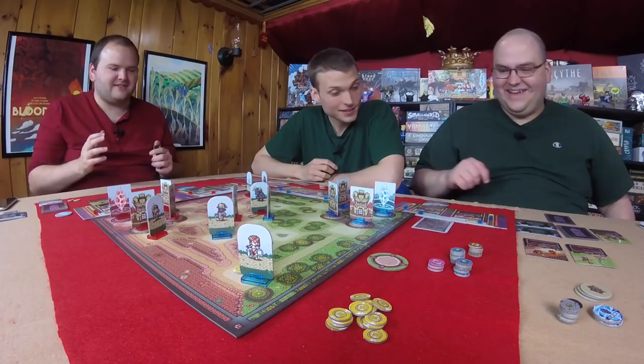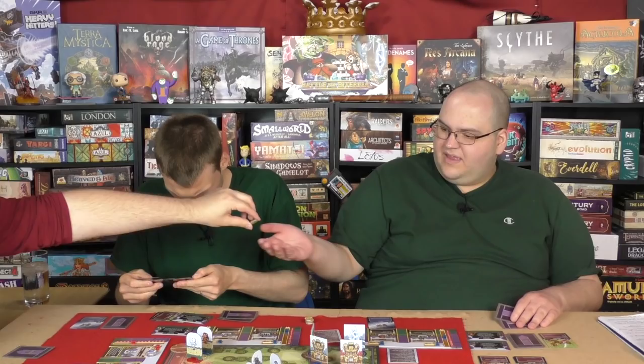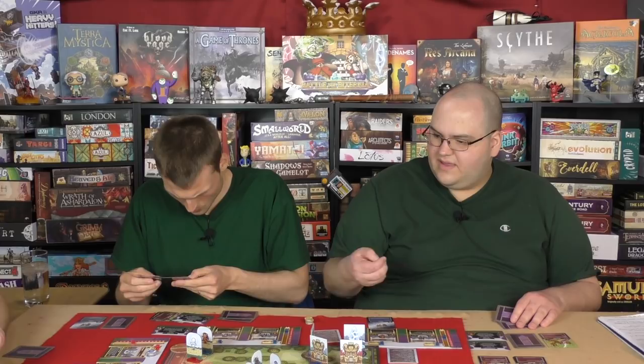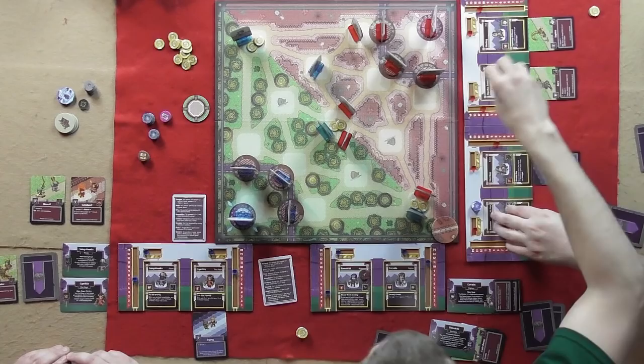That is the end of the first action phase. Now it's time for cleanup. Both sides get two gold and can level people up. The cost to level someone up is whatever level they're going to — you pay that much in gold. I'm going to level up Dazeem for two gold. Typically at this point the towers would attack, but there's no one for them to attack, so we skipped that.